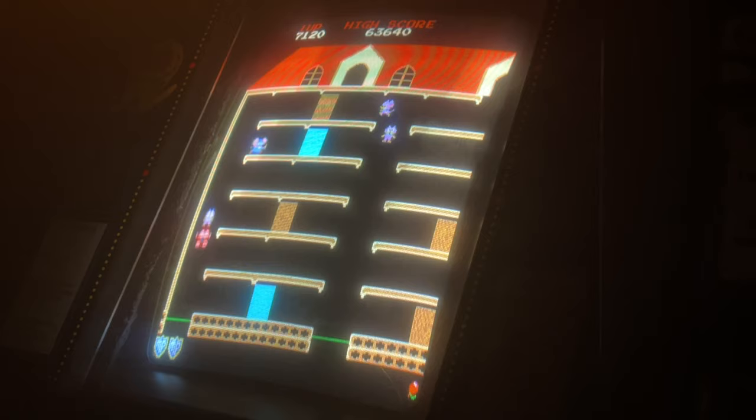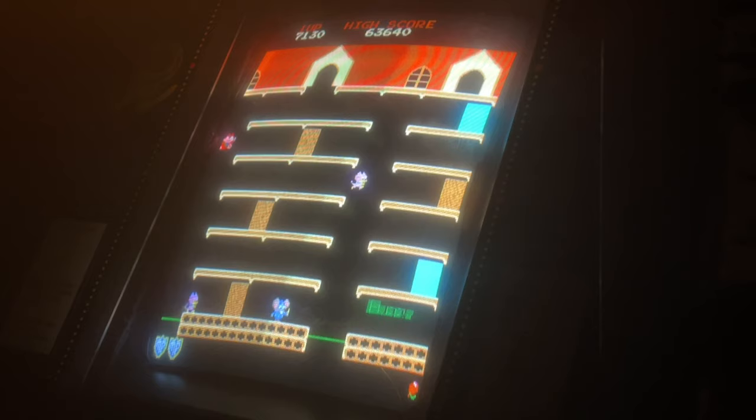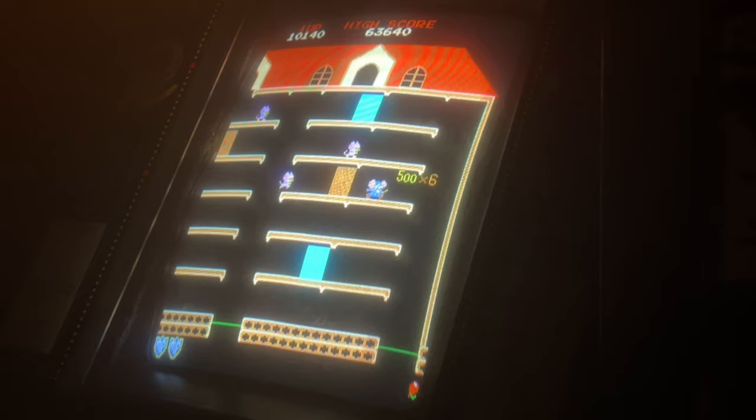You can only jump on the trampolines up to five times without resetting it. By touching ground, it'll turn red when it's about to break and let you know you're coming up against that limit. So I'm just going to run up, grab this safe. And you see my multiplier is 500 times six there because I got them all in successive order.